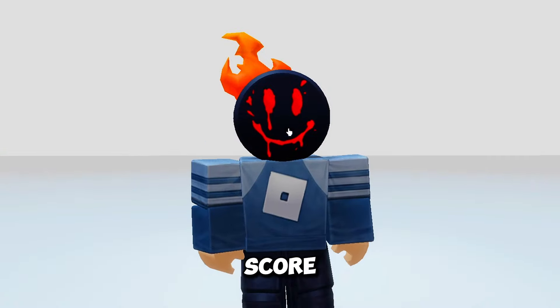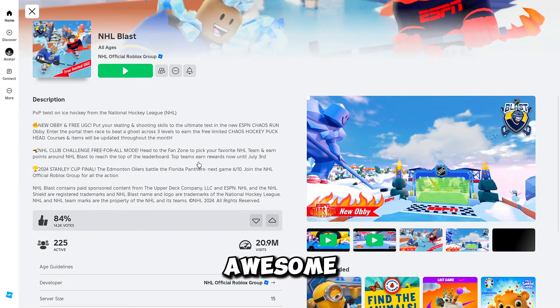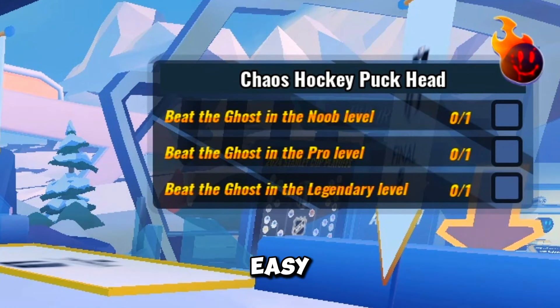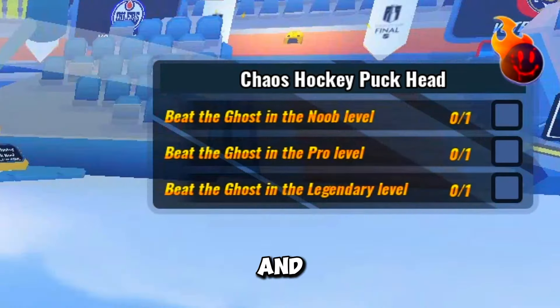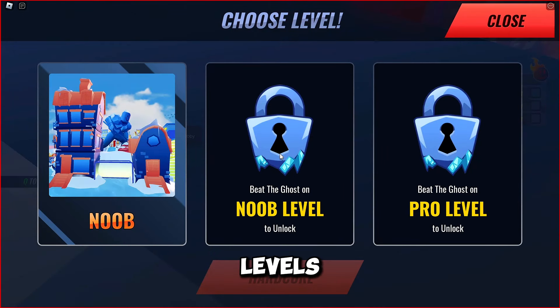Next up, you can score the legendary FireEye Head item for free. To grab this awesome item, you'll need to join the NHL Blast game. Once you're in the game, you'll find quests on the right side. You'll need to complete three easy quests to claim your free item: beat the ghost in the noob level, then the pro level, and finally the legendary level. To complete these quests, head to the red big portal and teleport to the obby. Here you'll find the three levels — complete them one by one to claim your free item.